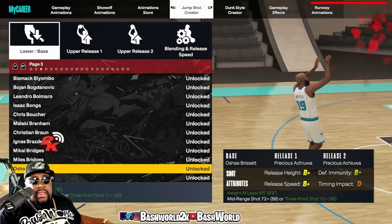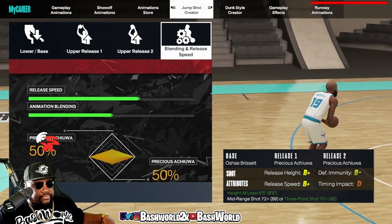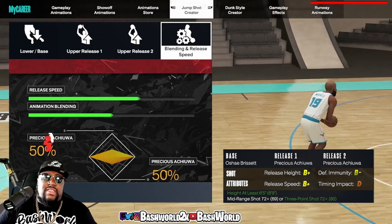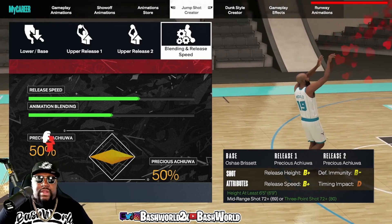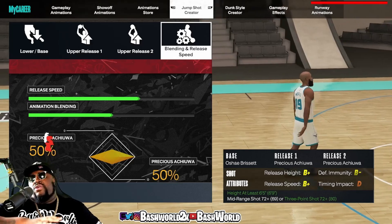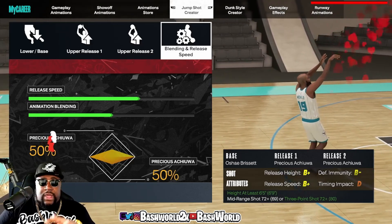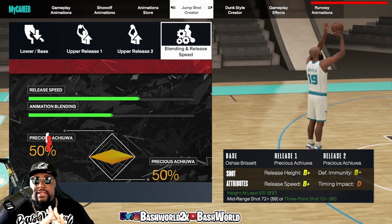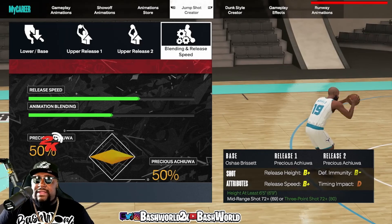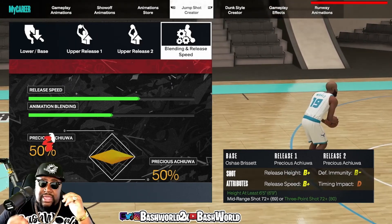Now I'm gonna give you the blend and the speed. The release speed is at around 75 — I run it at 50, but you can do whatever you want. It might be a little bit slow for you, so turn it up a little faster. The animation blend is 50/50 — make sure you do that, that's important. Also, I shoot on late, so all of my jump shots are late.